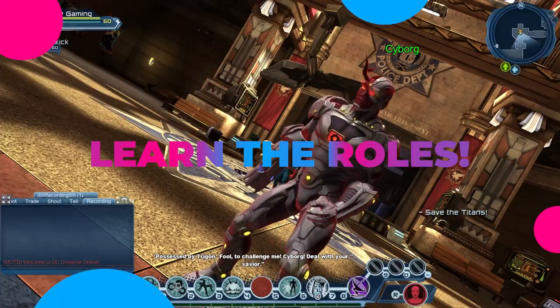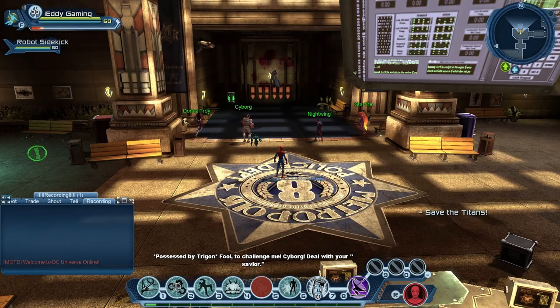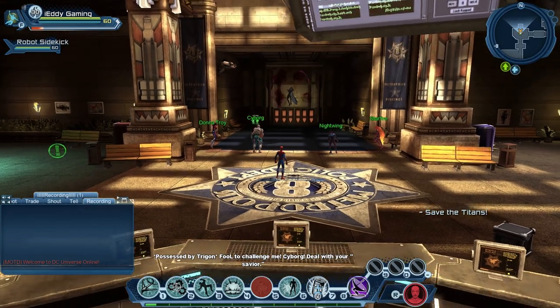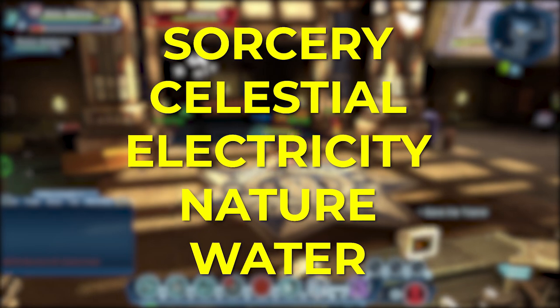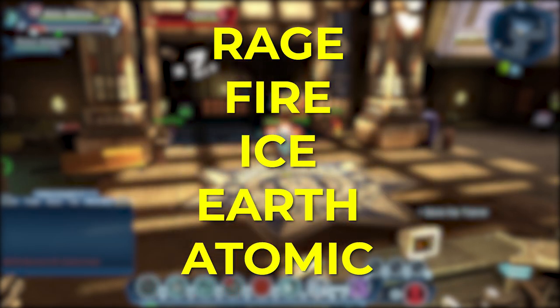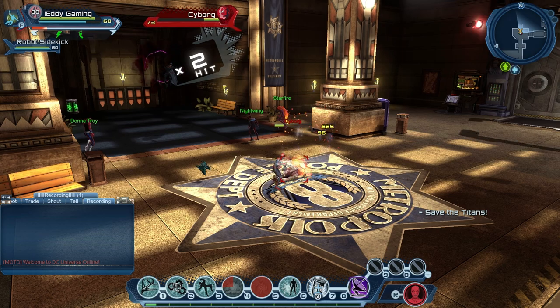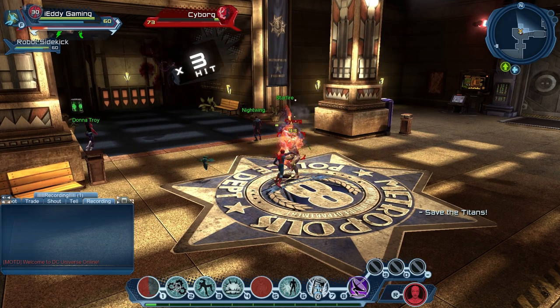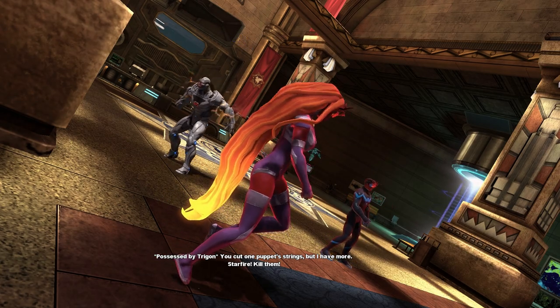Now you know how to level up and get gear. Next, it's time to learn your role. There are four roles: DPS, Tank, Controller, and Healer. Not every power can do every role. For example, if you're Gadgets, you can be a Controller or DPS. Sorcery, Electricity, Celestial, Nature, or Water can be Healer or DPS. Rage, Fire, Ice, Earth, or Atomic can be Tank or DPS. Gadgets, Hard Light, Mental, Munitions, or Quantum can be Controller or DPS.